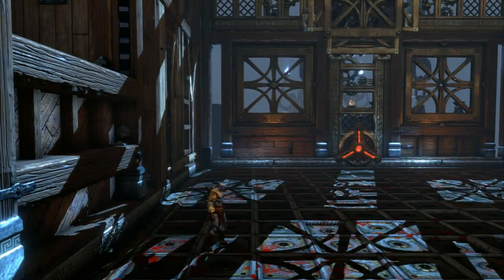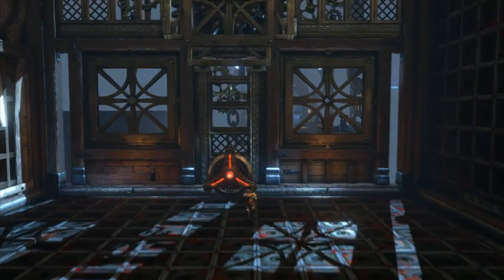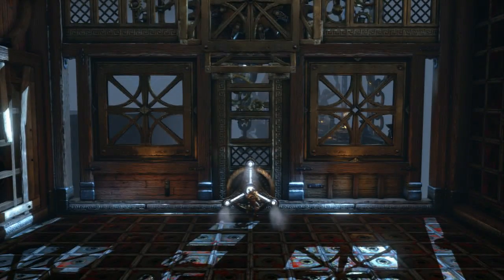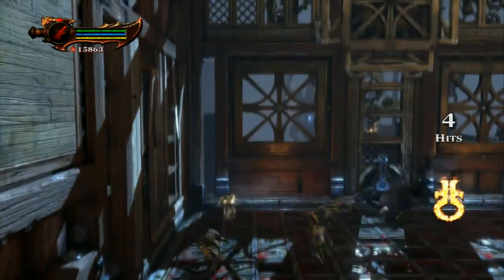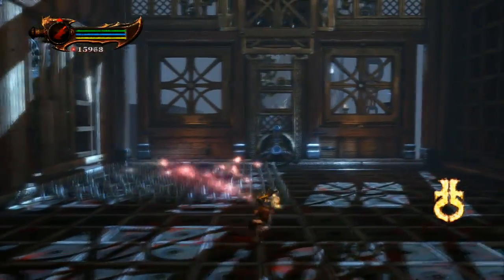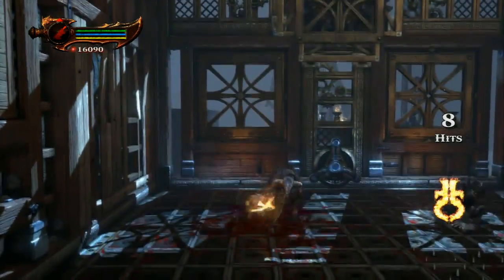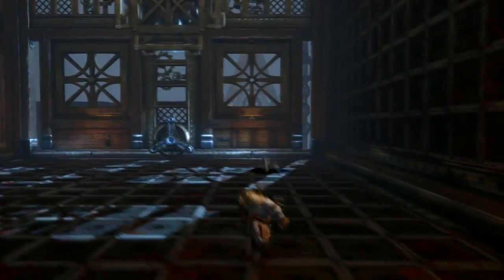Okay, the spike room. There are basically four quadrants in this room. In my practice run the spikes came up first on the right side, and in the real run they came up on the left side, so it can switch. It may not be the same for you, but once you start, the spikes will always come up in the same order when you retry. So you just need to learn where the spikes come up.